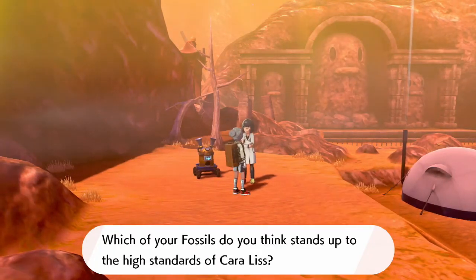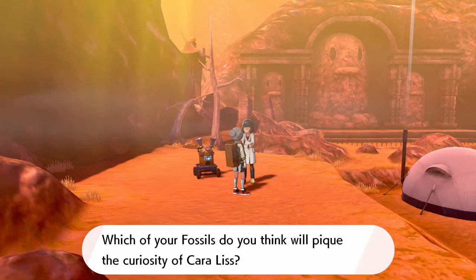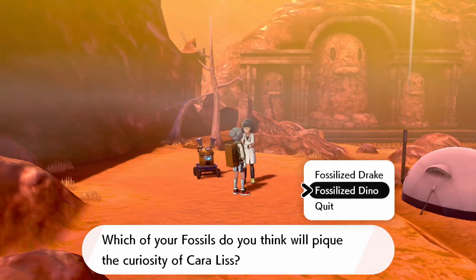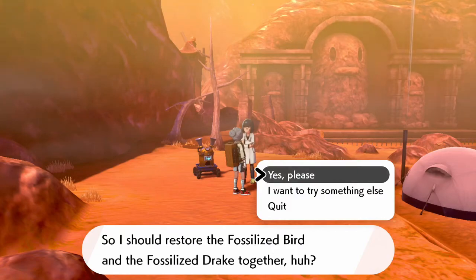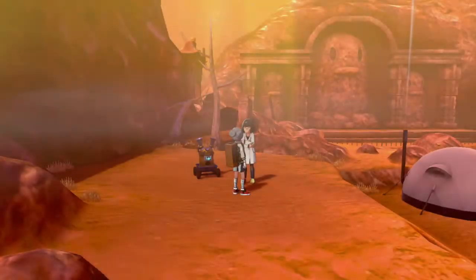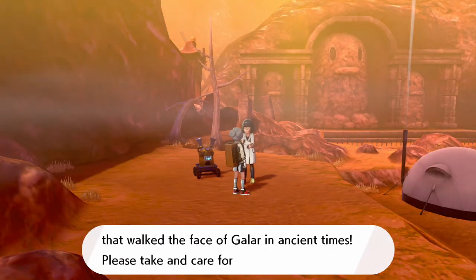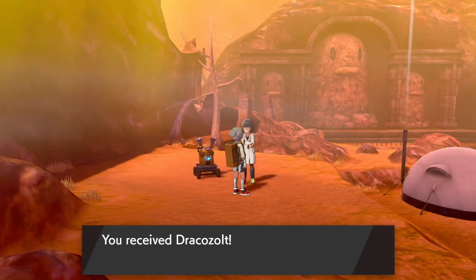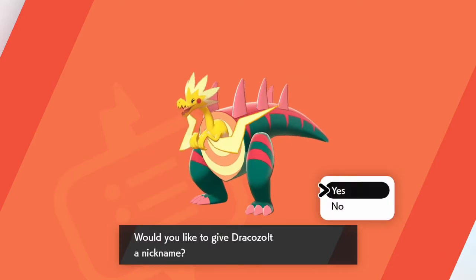Now for another one, I'm going to use Bird again and pair it with a Fossilized Drake. Now we got Dracozolt. So far we've got these two big guys.